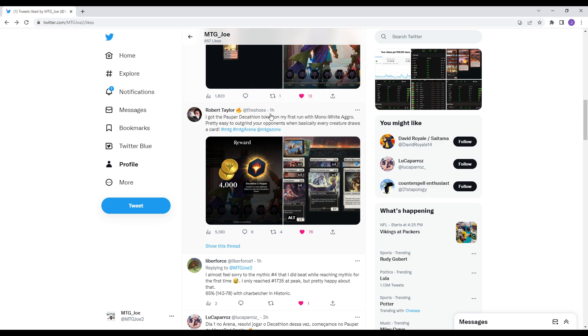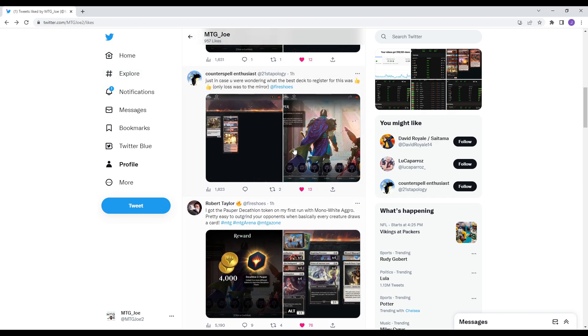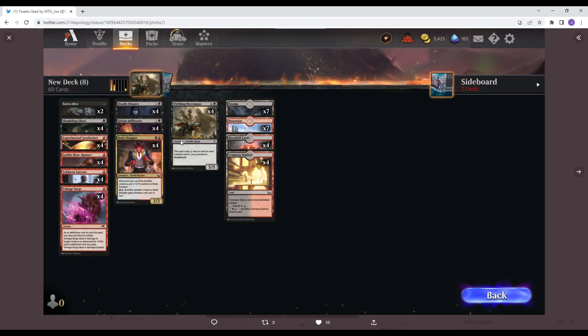Fire Shoes — you should be following this person on Twitter. They are the best curated content around. Basically a mono white kind of aggro deck where mono everything replaces itself, with some life gain in there as well. We also have a Rakdos kind of sacrifice style deck that also did pretty well. So these are all lists that went 7-0.